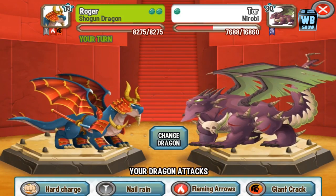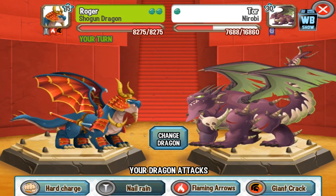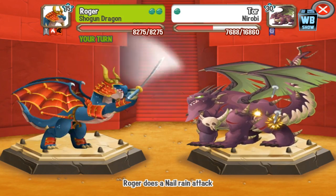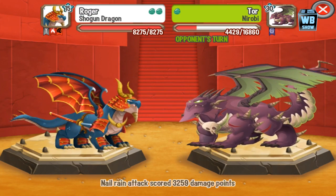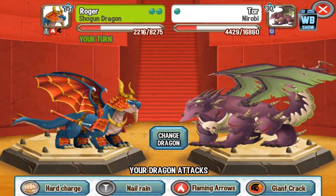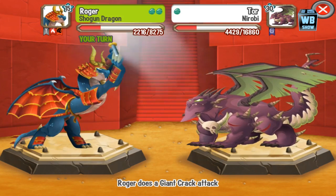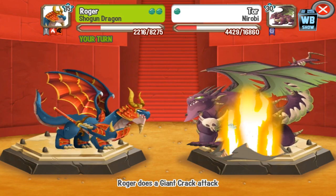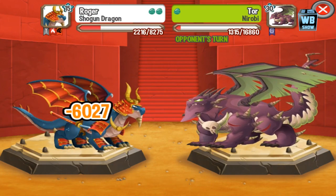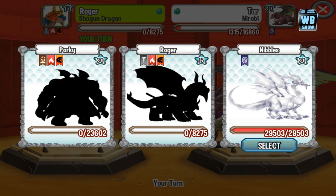Now we're diving in with the Shogun Dragon — we're gonna use Nail Rain. Let's watch for his animation. He swipes out his samurai blade — that's pretty cool. I like swords, I like his samurai blade, it's really cool. Definitely another good animation. We're about to die, but that was the Shogun Dragon's special animation.